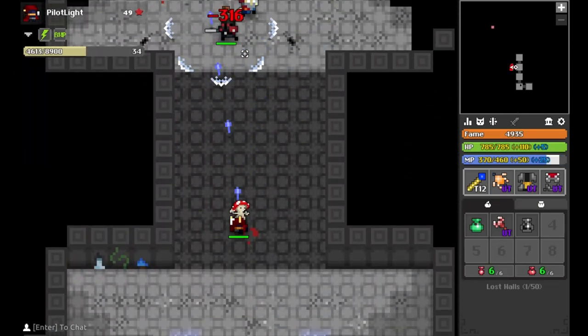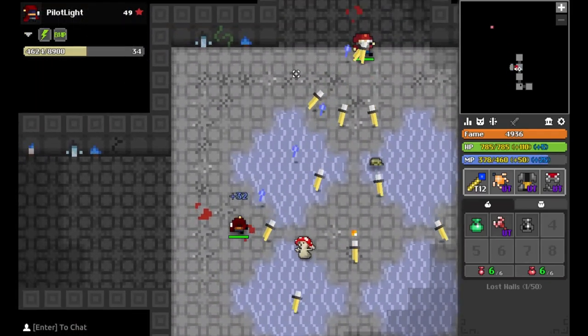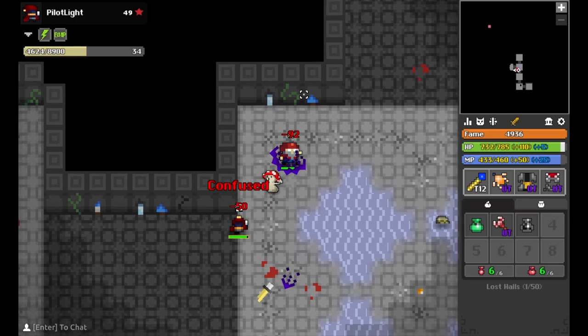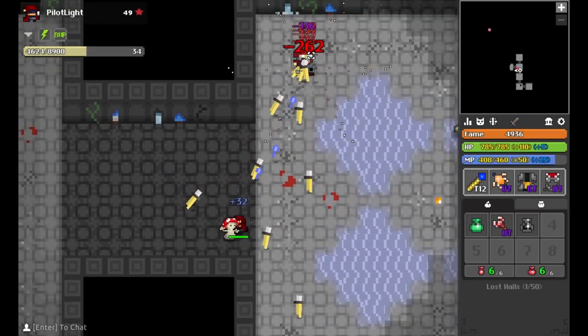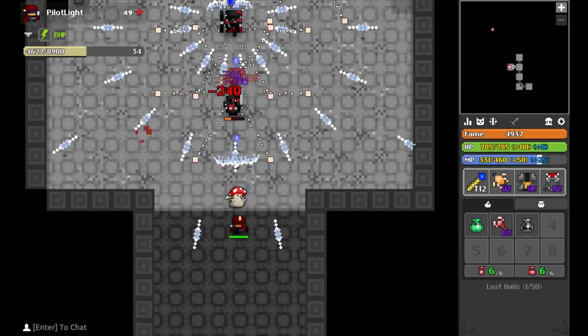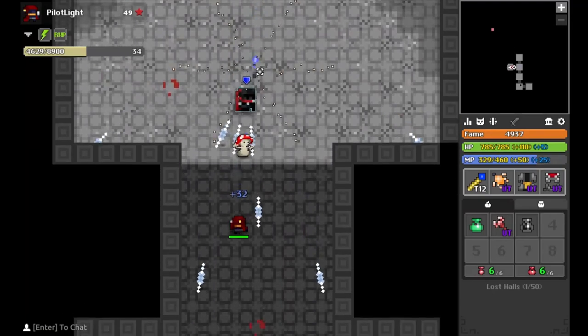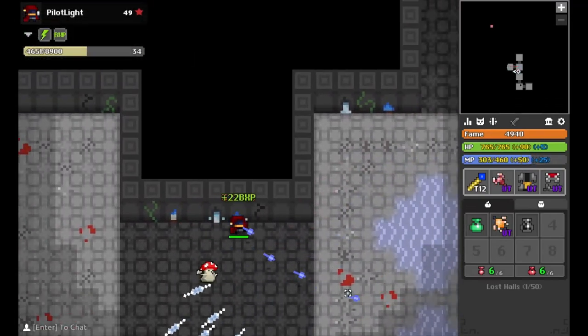We've got another Oryx room here. Like I said, you want to watch out for those confused shots — I just tanked one of those to show you. It doesn't last super long, but you just have to be careful of them. We'll just see how much faster this clear is as I'm using the Snadaria Rod instead of the Scepter of Devastation. I cleared that whole room in a few seconds.